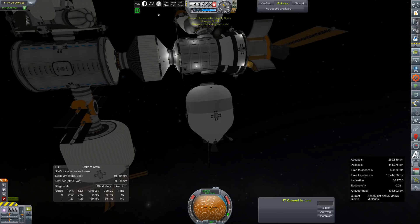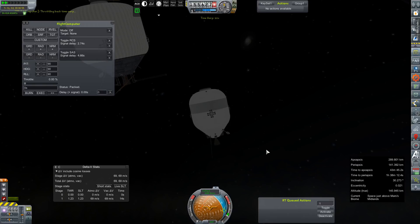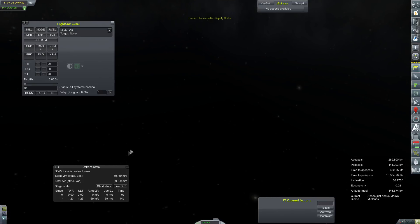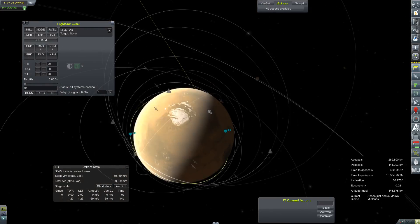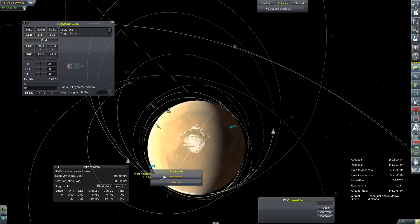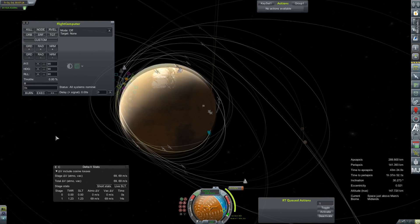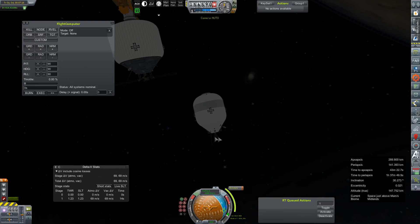We'll do this one first. 70 or so meters per second — we don't need to do much to get this thing to deorbit, but we should probably do it out here at apoapsis. Less than 50 meters per second will deorbit this thing. Node in 43 minutes. F5, just to make sure. We'll just give them a little encouragement pulling away from the station.